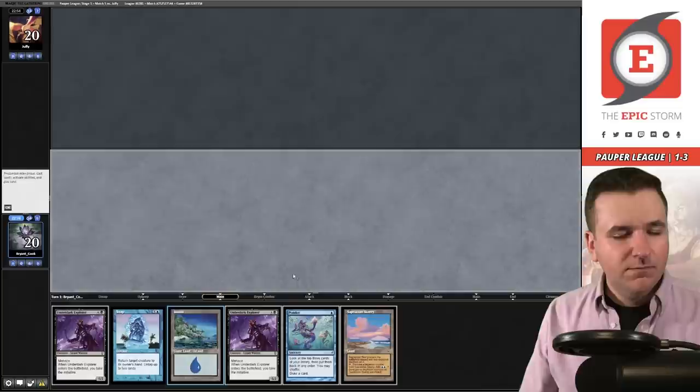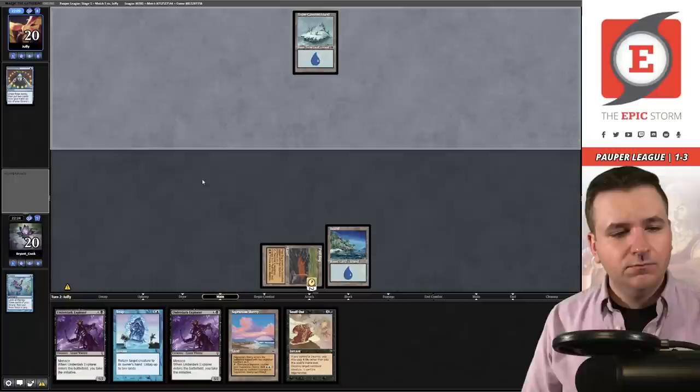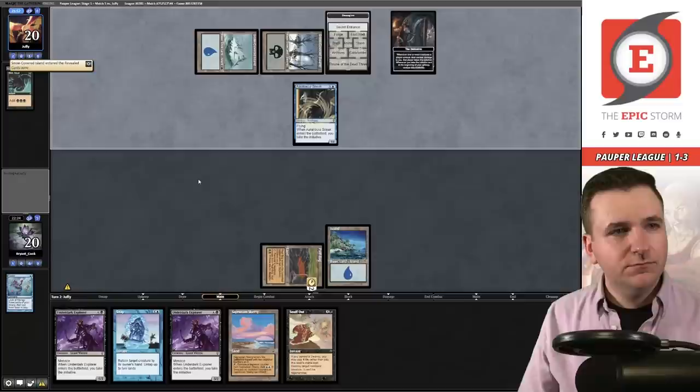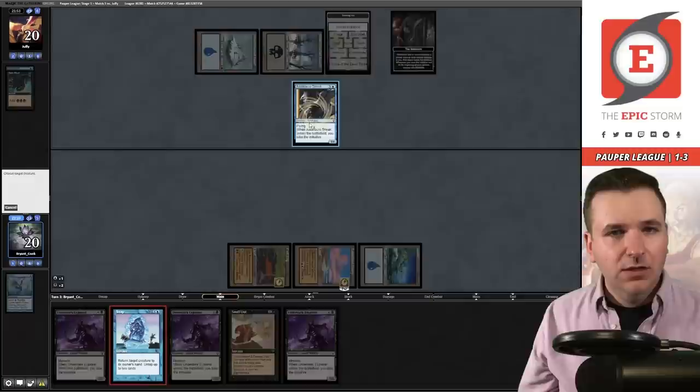Cannot keep. I'm allowed to keep this but it's not ideal. Ponder — that's the turn, this hand is a little slow. Play the Peat Bog, pass the turn. And step — Brainstorm. Land number two. Dark Ritual, the Sneak — they pick up an Island. If I play Snap right now, I create one mana and then three mana — that's four, not quite enough.